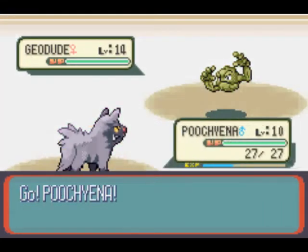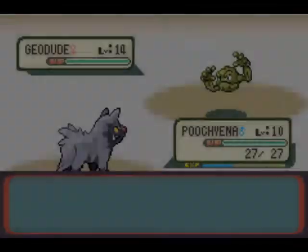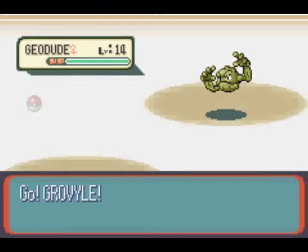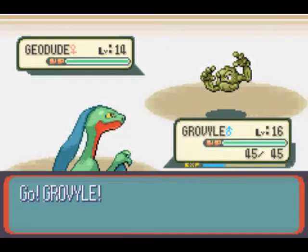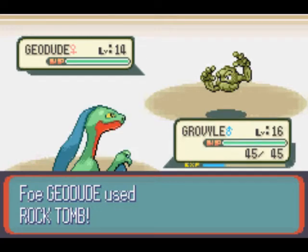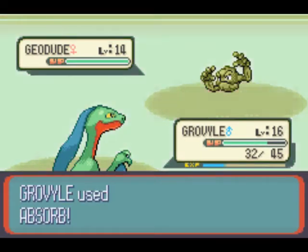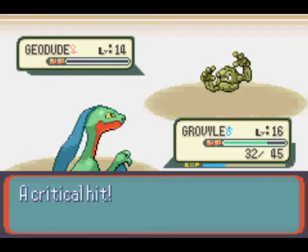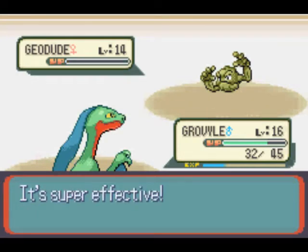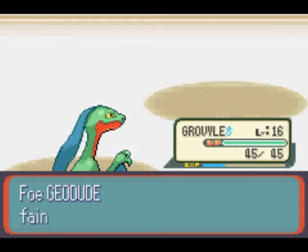She starts off with a level 14 Geodude, nothing too evil or misleading. That move right there, Rock Tomb — that move can get really annoying, because not only does it hurt you quite a decent amount, but it has a really good chance of lowering your speed. I don't really know if it's guaranteed, but it got a critical hit on that Geodude.